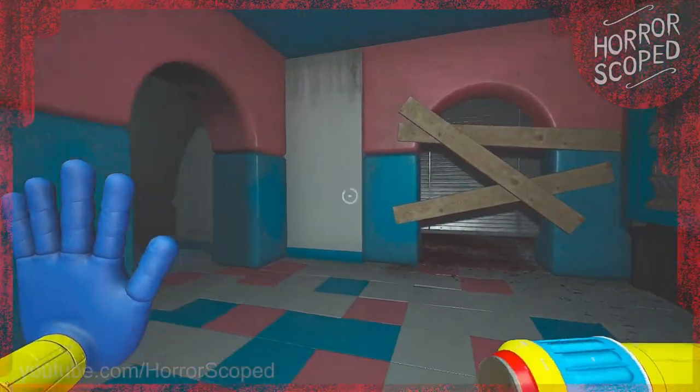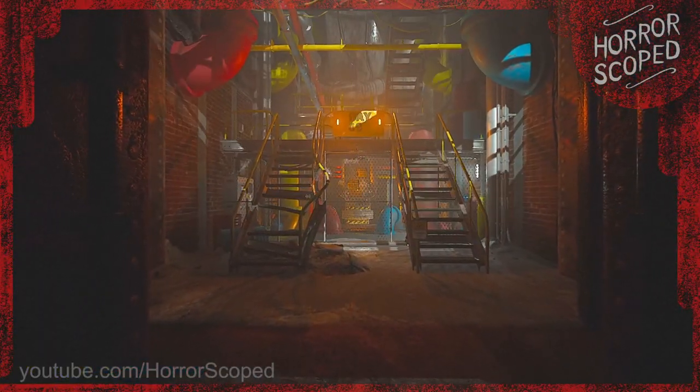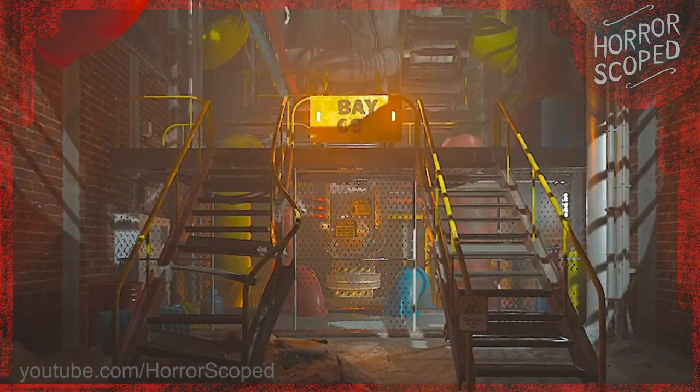So near the end of the game, after we defeat Mommy Longlegs, we go into this area called Bay 9. In Bay 9 is this really tall room with lots of metal stairs and we have to climb higher and higher.